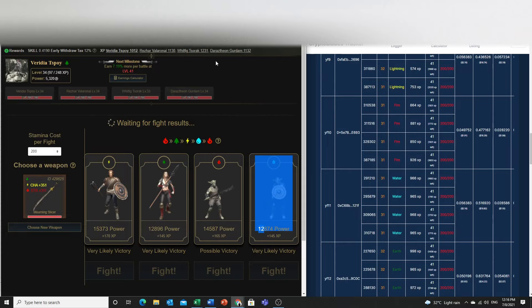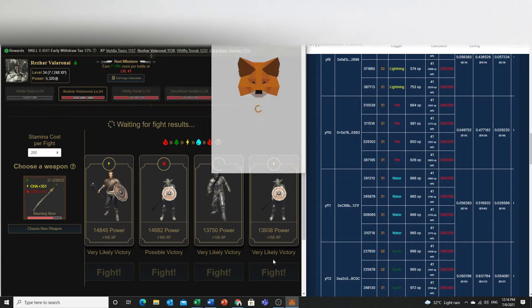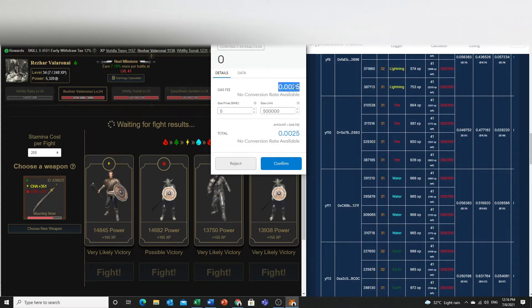Now let me talk about the gas fee. A lot of people new to blockchain are confused. When you confirm a transaction you might see something like 0.0025 BNB — which looks like 80 cents — and think you're spending that much per battle. But that is not the amount we are actually paying. That's the gas limit, which is the maximum we are willing to pay, not what we actually spend.